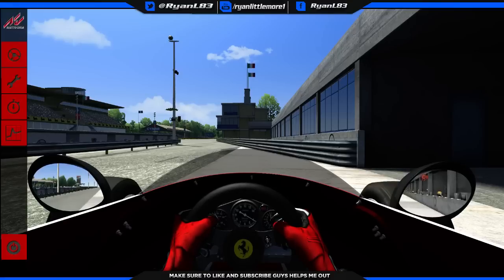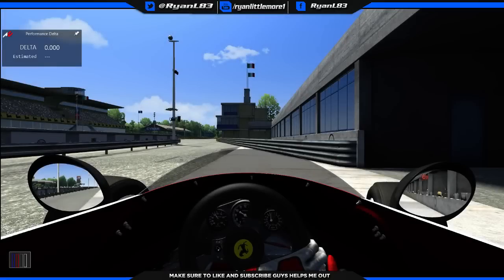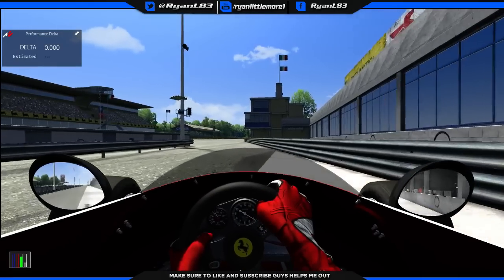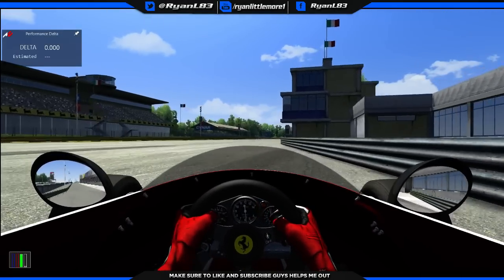Hey guys, welcome to another Assetto Corsa video and today is a pretty special one. We're going to be driving an F1 car — the Ferrari F312T 1975 car. We're at Monza on the 1966 layout which had no chicanes, no Ascari, none of that. We're going to give this a little run.